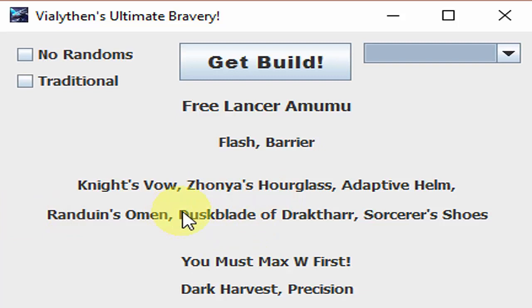There are three different types of builds. I won't get into the stats for nerds, but usually in Ultimate Bravery you always build boots first. And if you want to play that way, you just come up here and click traditional, and boom — you'll always have boots first.